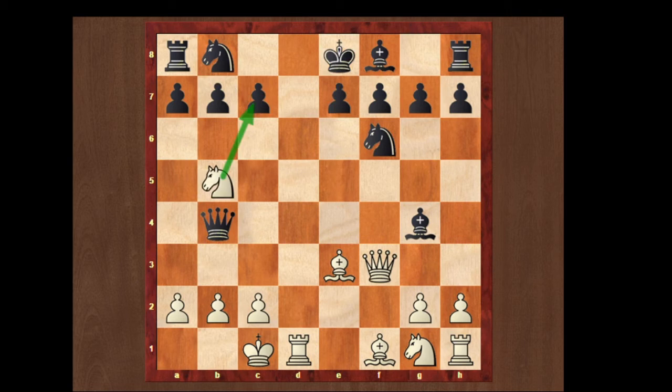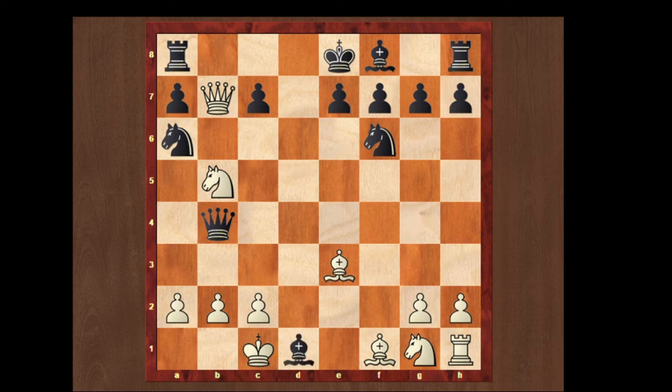Now what happens if knight plays a6, protecting the c7 square. We can again take the pawn on b7 with the queen. And if bishop takes d1, we can take the rook giving a check. King to d7, and we can take the pawn on a7. White's attack is much more powerful than black's.